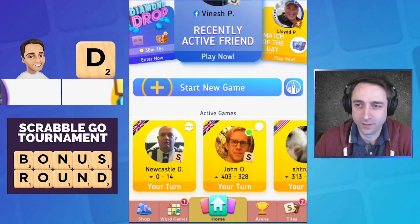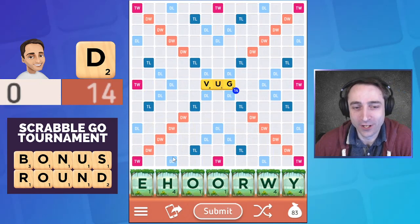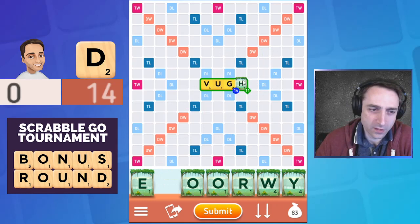All right, we got a move from Dave. It is 'vug' — this is a helpful word to know if you don't. The V and the U are not letters that go well together, so words that have those two letters next to each other are quite rare and good to know. It takes an H, so this is definitely something to keep in mind.